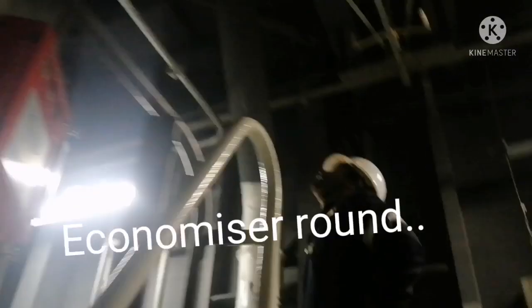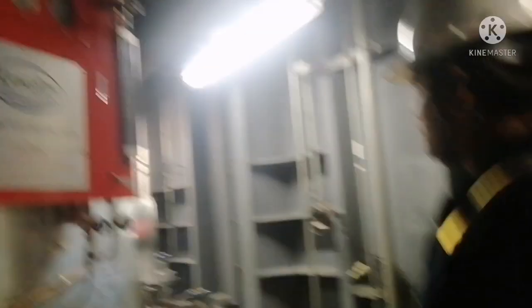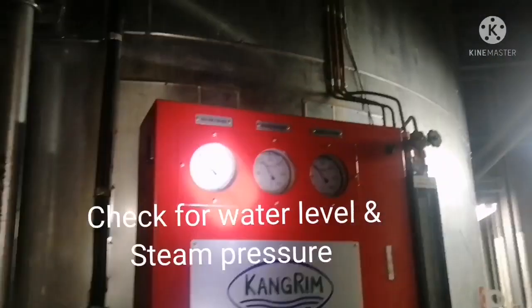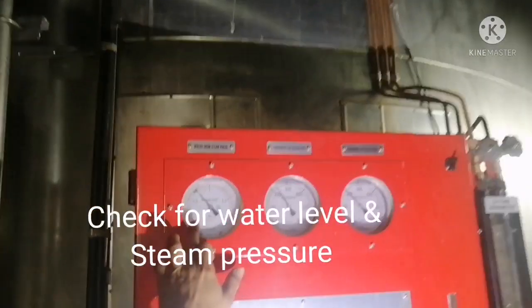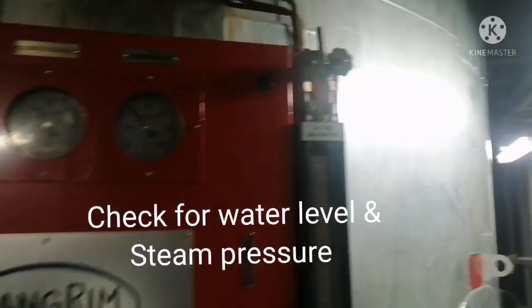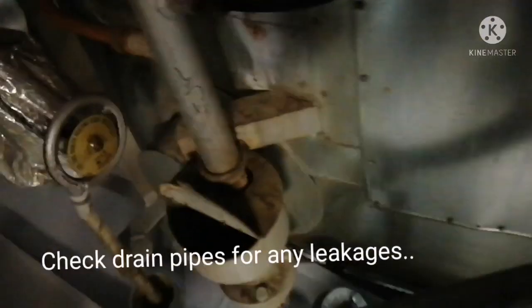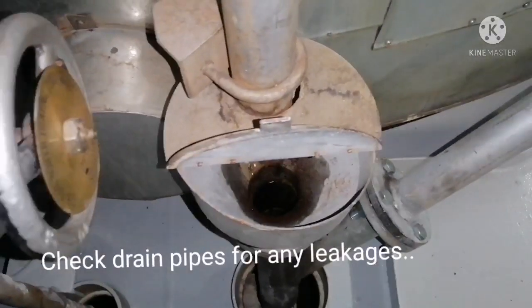All you have to do is check the economizer visually from outside, and you have to check the water level and steam pressure in the economizer. You can verify with the gauge and see the water level in the gauge glass. You also have to check the drain for any leakage in the drain pipes, so that you can find from where the leak is coming.